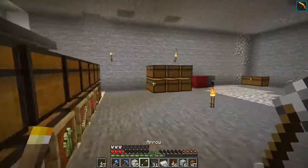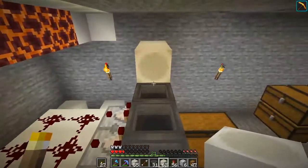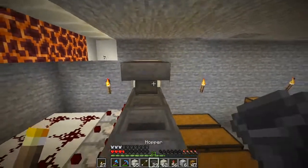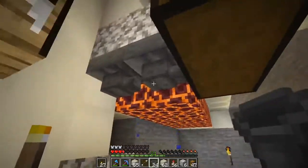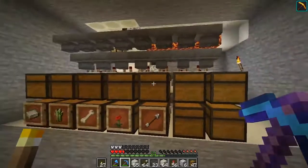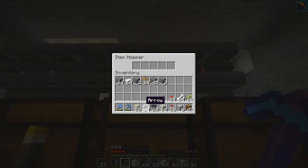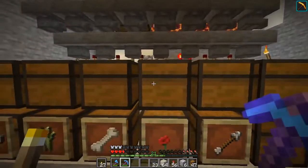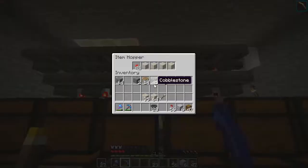Oh, that's weird — I thought it was one level per item to rename it, but you can do a whole stack. That's pretty nice. Before we do the actual filtering, we need to run another line of hoppers — that's what's going to actually transport the items and hook up with this line here. Then we set up the filters: throw the filter items in — arrows — and it'll go down to 41. It looks like those are being powered, going down to 41. The rest of the items filter in here.